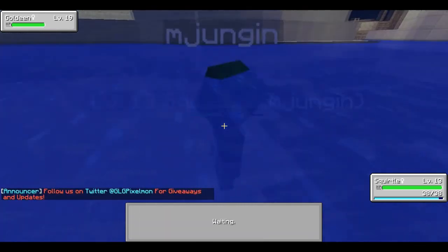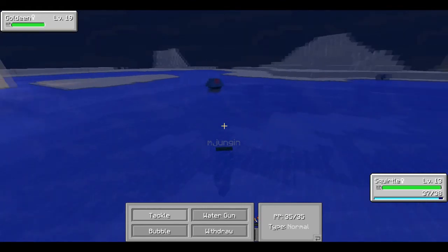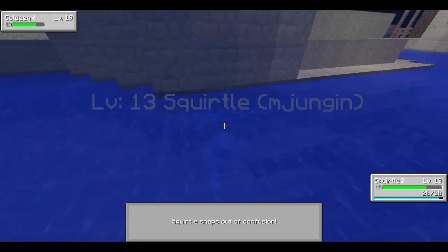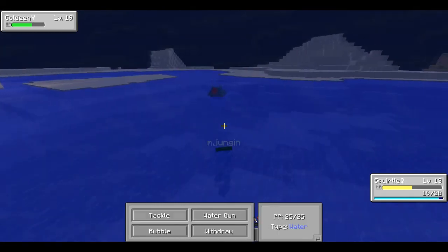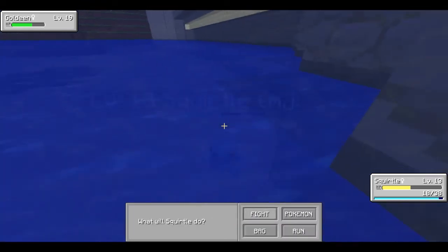So last episode we started the challenge where we are catching one type at a time. That is literally the challenge — to catch every pokemon one type at a time. We're going to do each element together. Our first objective is to catch all the water pokemon, with the exception of any legendaries or fossils.